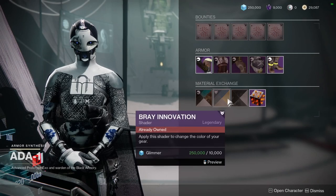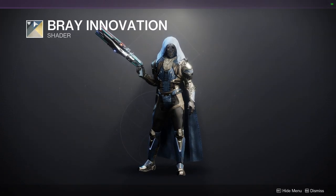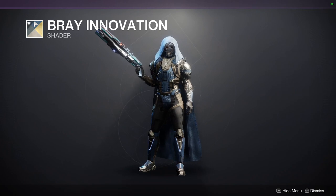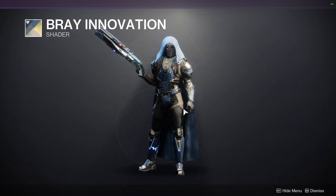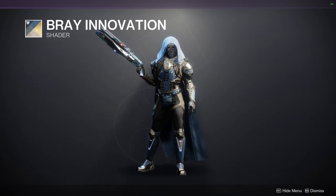Other than that, I think it has so much potential to be really, really cool. Bray Innovation — this one is from Season 3 technically, since that was Warmind, so this is an old shader. It actually looks pretty cool with the set I have on it right now. I would probably just switch out the cloak color for a black color.